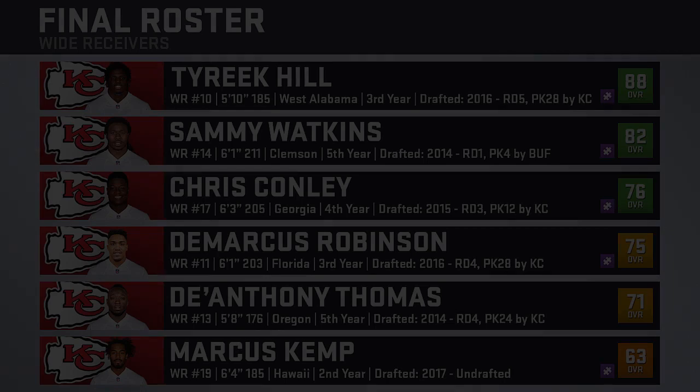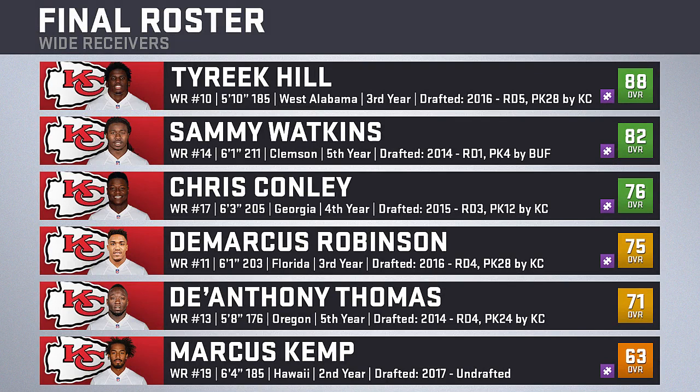Moving to wide receivers, we have the Cheetah Tyreek Hill at the top of the list with Sammy Watkins as the number two. I'm debating whether to put Hill in the slot or leave him outside, but most likely he'll end up as my number one slot receiver, and Chris Conley will come in and go outside when there are three or more receivers. Rounding out the group is Demarcus Robinson, DeAnthony Thomas handling kick return duties, and Marcus Kemp.